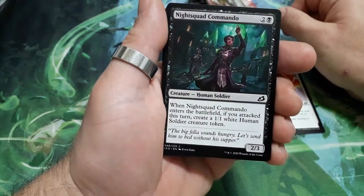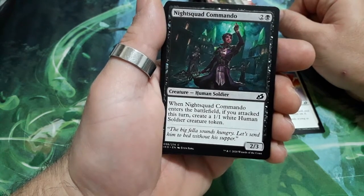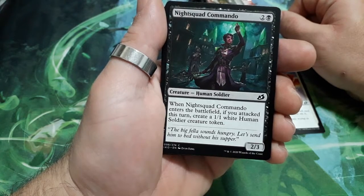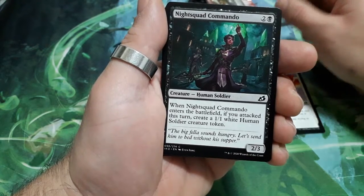Night Squad Commando, 3 drops. When it enters the battlefield, if you attacked this turn, create a 1/1 white Human Soldier creature token. And it is a 2/3.